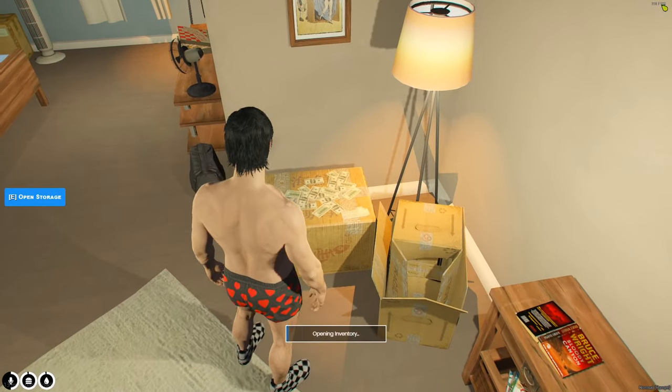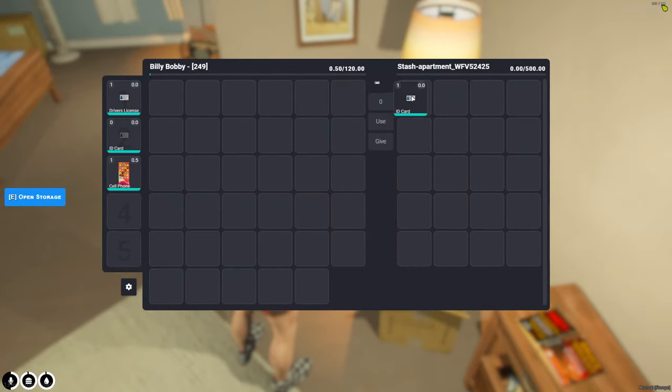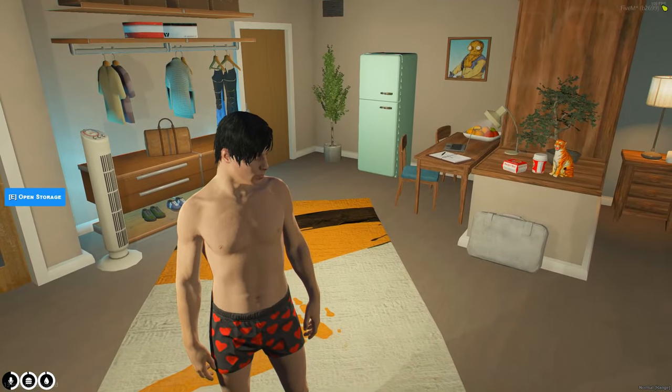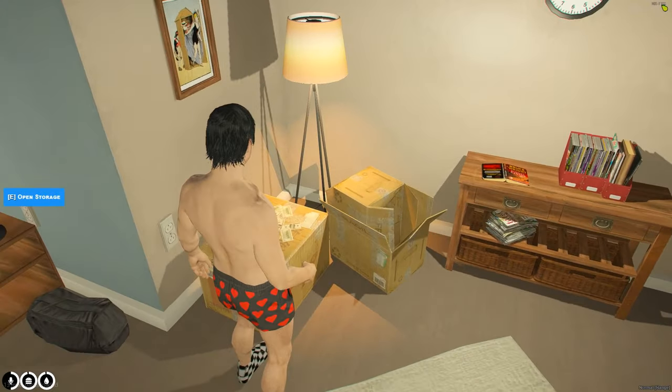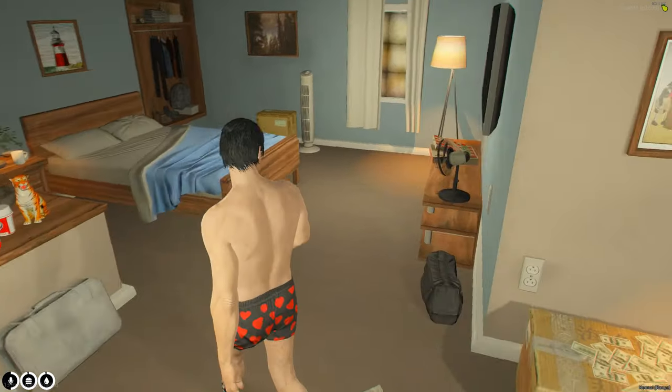Also inside your apartment, you have a little stash where you can store stuff. It stays there and no one can rob it, so it's very safe storage. Later on you can get your own apartment, house, or various warehouses — there are a bunch of different ways to get more storage in the game — but for now you have just a little stash at your apartment.